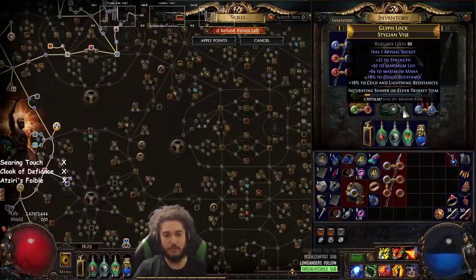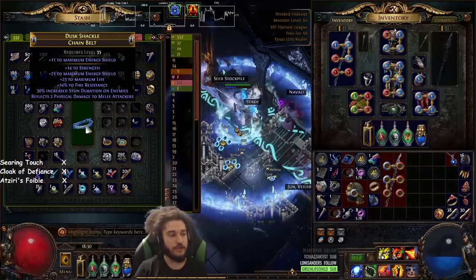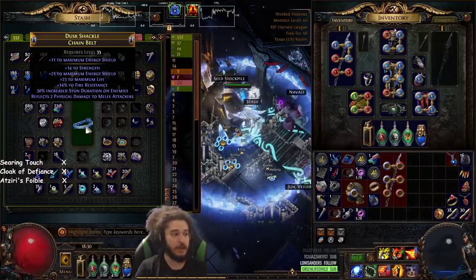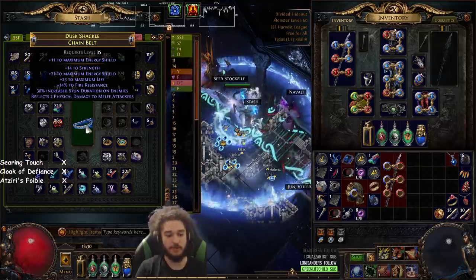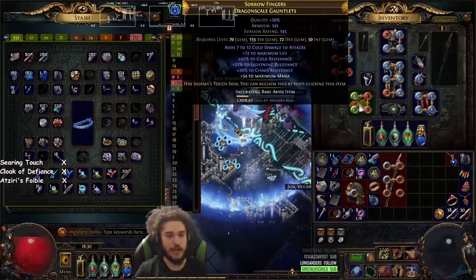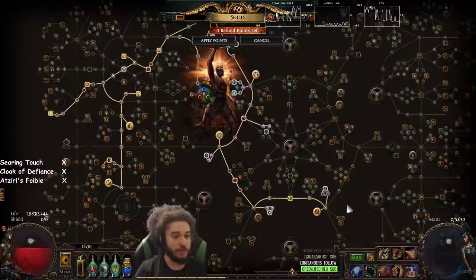Going over the rest of my gear: boots we're aiming for that boot enchant. I do have a Redeemer belt at the moment — Redeemer belt can roll mana recovery, so I'm trying to get a mana recovery roll on it. It's probably one of the worst bases I could get because ES is literally nothing to me, but mana recovery will be super nice for entering red maps with minus max, reduced recovery, and general map mods. Gloves aren't super good.